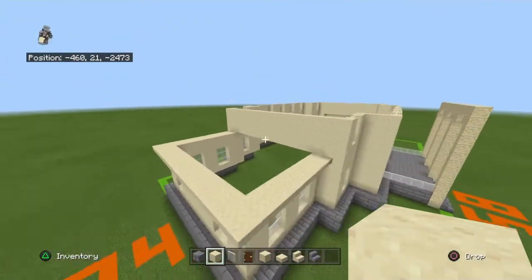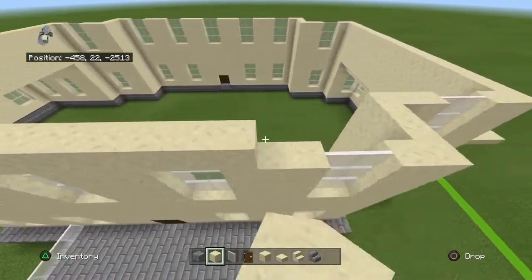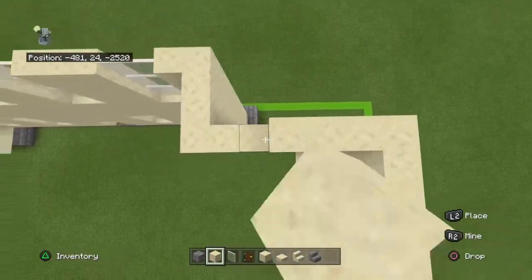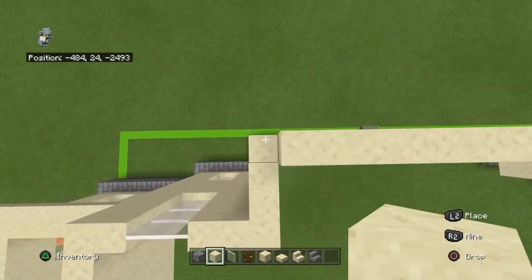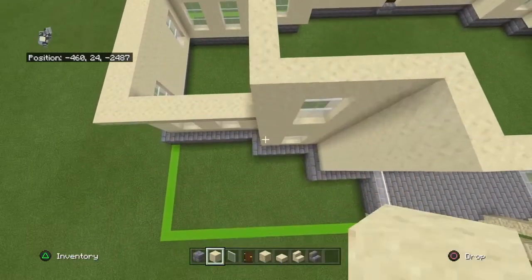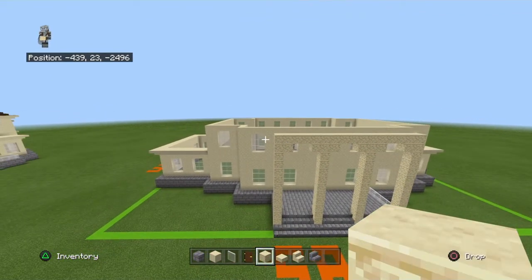Once you've done that, this is what you should have. Place two rows of smooth sandstone on top of all of that. Our section is slowly just getting smaller — we had the stone bricks which were actually bigger, then it got smaller for the first floor by one block on every side, then smaller again for the second floor. There is no third floor.